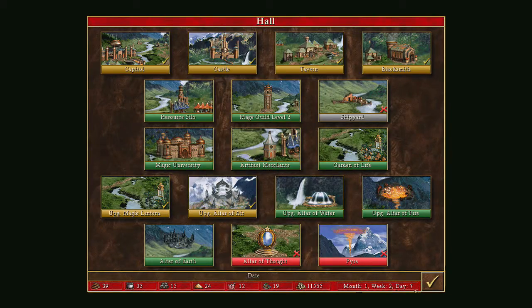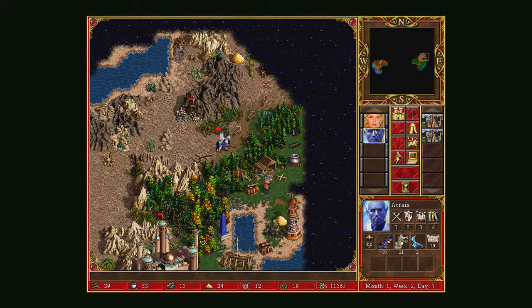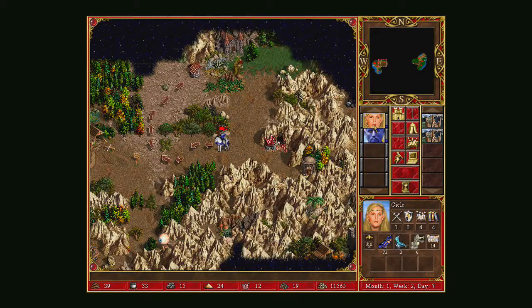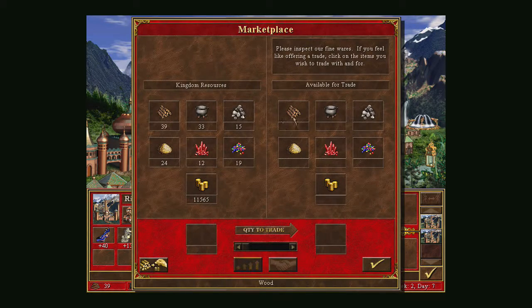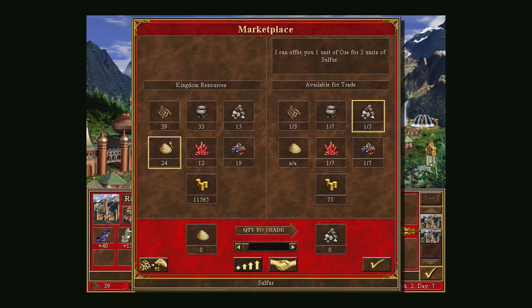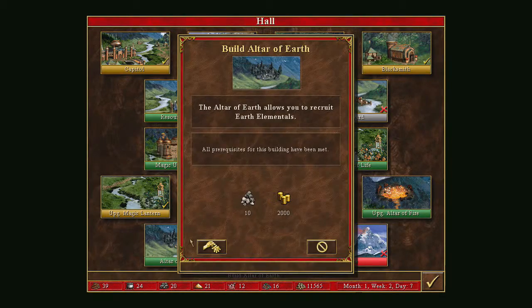The Altar of Earth costs 10 ore, so I can't afford one in each city — I'm five short. My heroes have run out of movement so I can't collect ore that way. I'll use the marketplace to trade: nine resources for three ore, then trade more to get one more at a time. After a few trades I have enough — now I can afford an Altar of Earth in both cities.